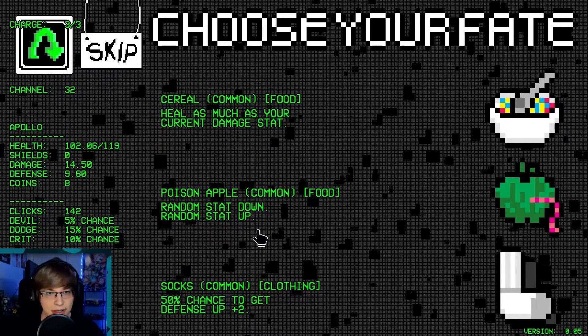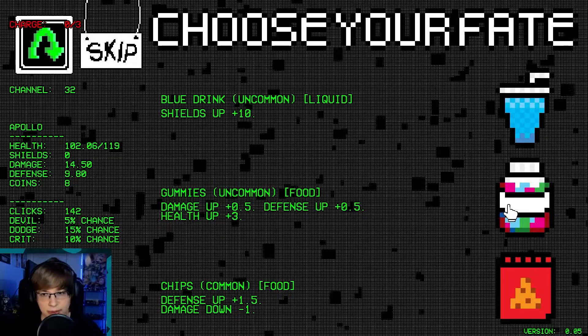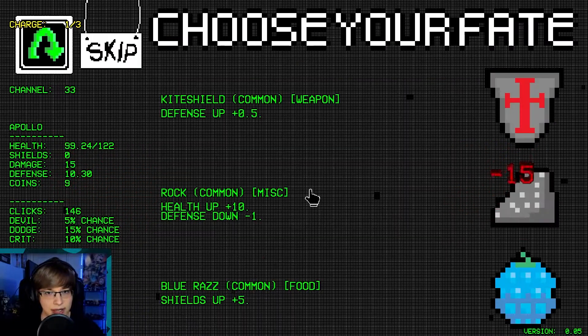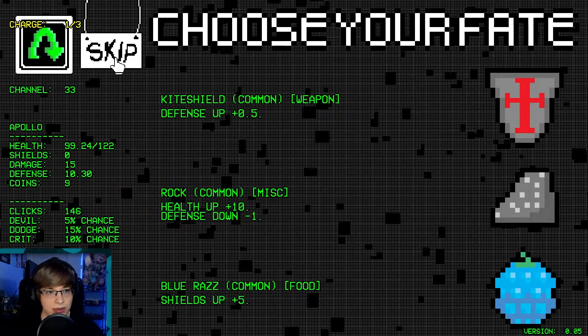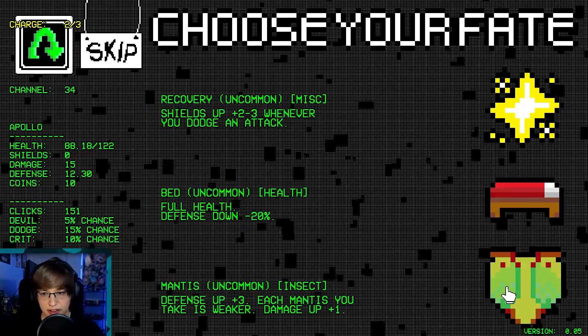I don't know if we're gonna be able to beat the boss here. Reroll — shields up. Gummies are good — yeah, we'll take gummies. Now we'll skip — being able to skip and gain two defense is pretty decent here. Defense up three, and damage up plus one as well because we took something — I think it was the frog.